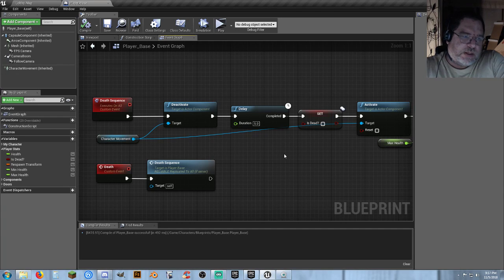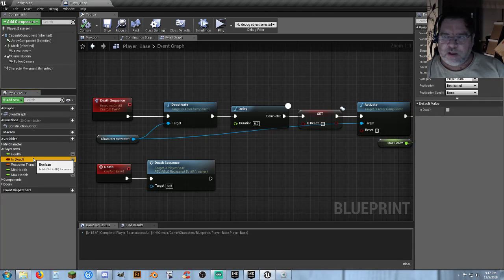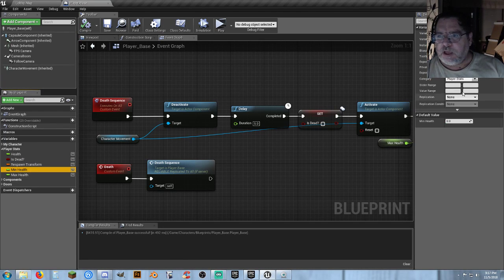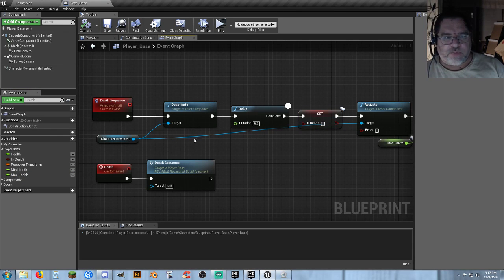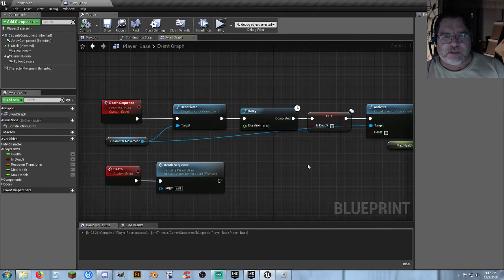For giggles, we know health is replicated, is dead is replicated, respawn location is replicated. I'm going to go ahead and replicate minimum health and maximum health — it should not matter at all, but why not. I think it's just breaking at this point. I may have to isolate the 'is dead' portion from the death sequence and run that separately so that I can tell the server that I am dead and begin that animation sequence. I think that's where it is. I'm going to experiment with it and do another stream later and include that fix.